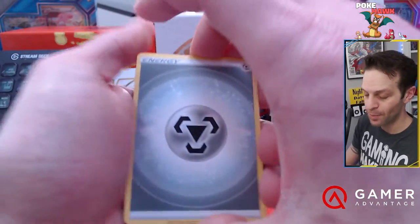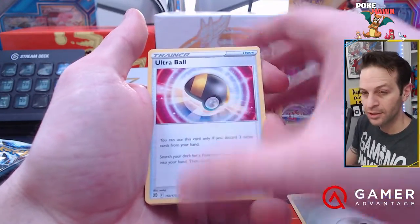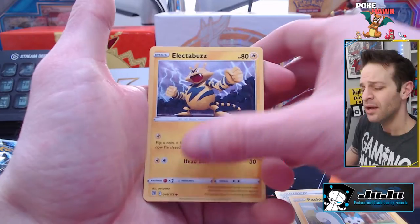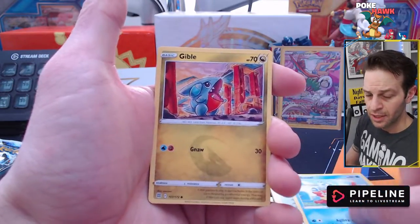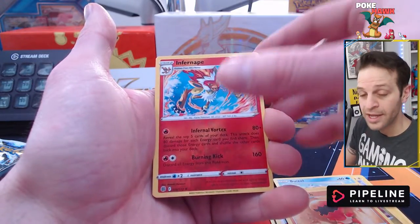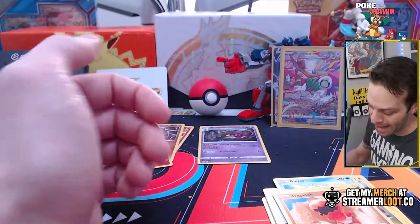That would actually be really, really cool. Kind of come full circle from where I was about a year ago to today. Electabuzz, Hawlucha, Buzzwole, Gible. Coming up: Reverse Holo Trapinch, a Reverse Holo Rare Infernape, and a Breloom.